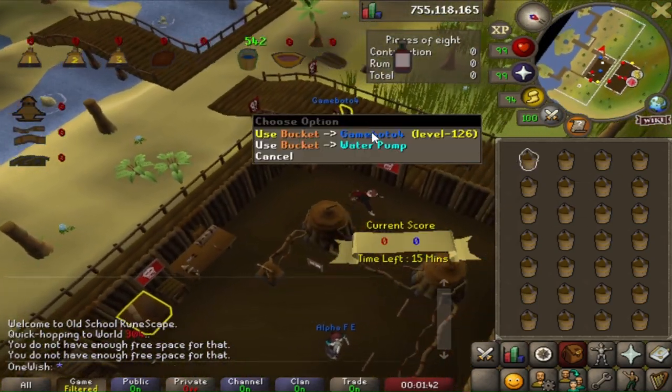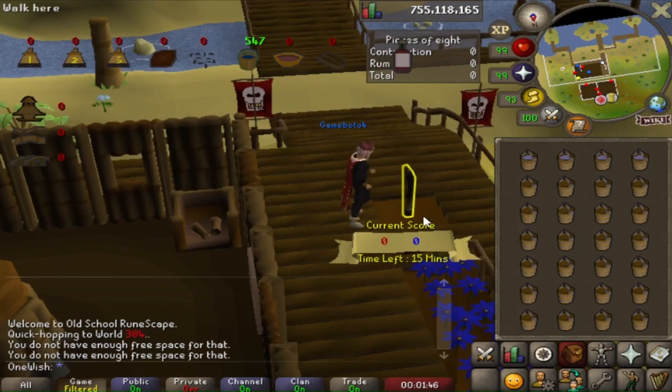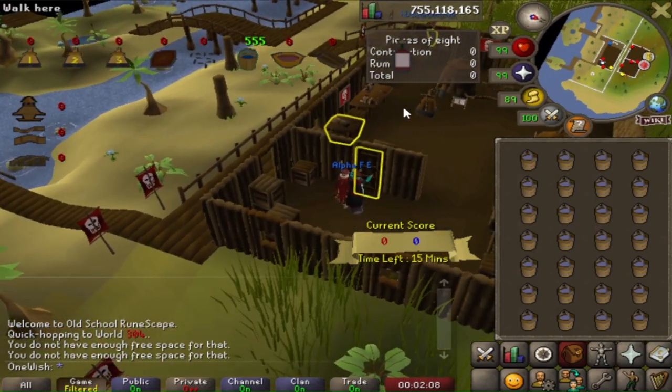Head west — you will find a water pump. Use your bucket on the pump and your character will automatically fill each bucket. Then head east back into the building, climb up the ladder, and head west towards the hopper.